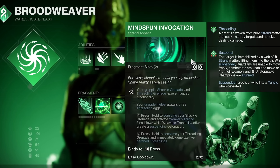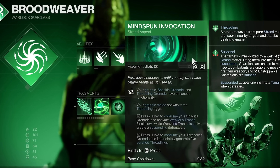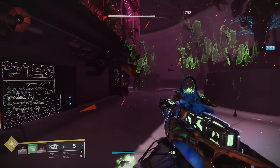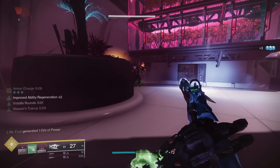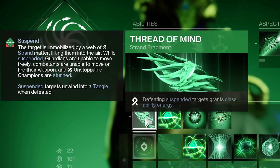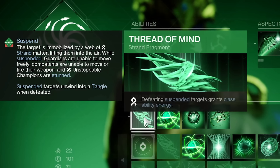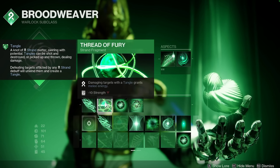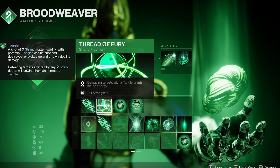Final blows while Weaver's Trance is active create a suspending detonation. Suck in your grenade, get the buff, kill a thing — they're suspended, and then everything hit by that explosion is suspended. We also have Thread of Mind: defeating suspended targets grants class ability energy, which is important because of some armor mods. Damaging targets with a tangle grants melee energy, and we're going to be spawning plenty of tangles.